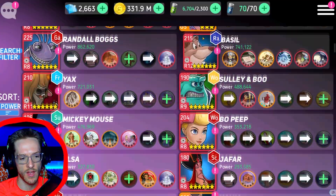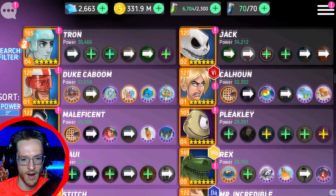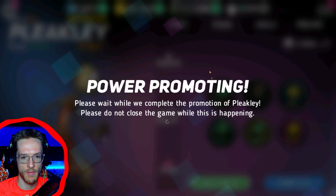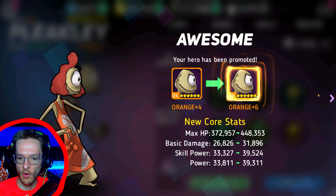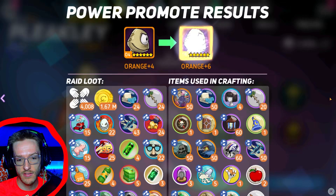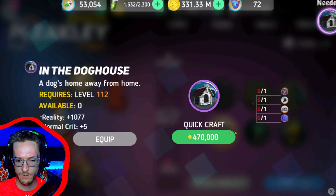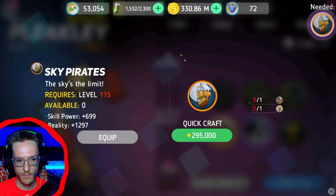I'm still slowly and painfully grinding my way up — as you guys know how painful it is to level characters up on this. I got two more levels for Pleakley today. He's got this little beautiful wig on and we've got Pleakley to Orange 6 now. Nothing extremely exciting, but we're slowly getting these characters upgraded.